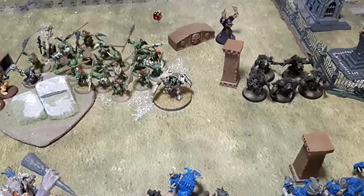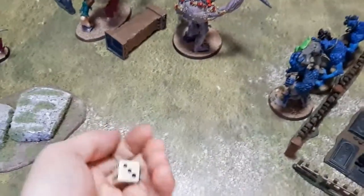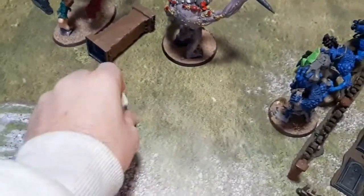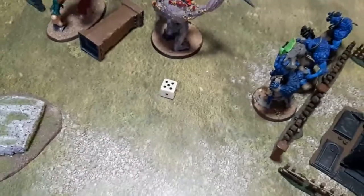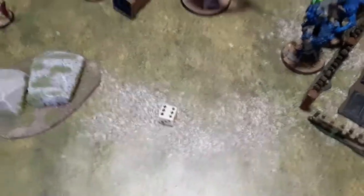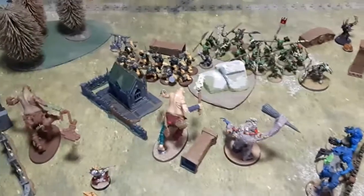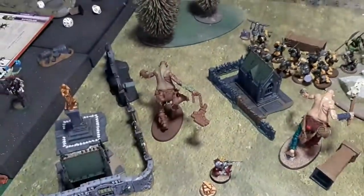Shooting phase: the first Rockgut unit scores two or three successful hits. The second unit scores D3 mortals for three wounds. The Warboss has one wound left after the Boulderz — that was nasty.